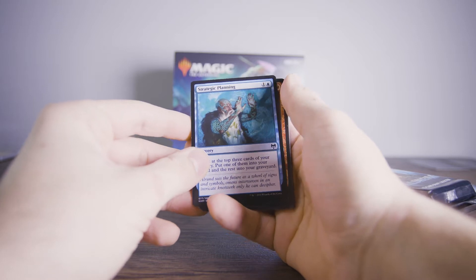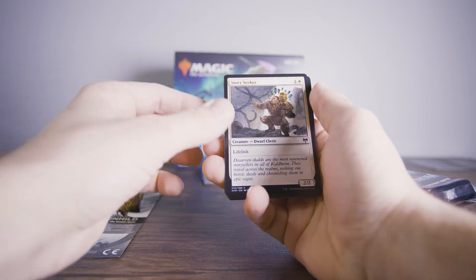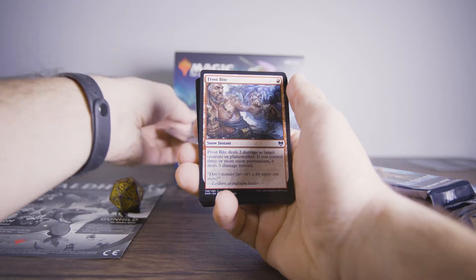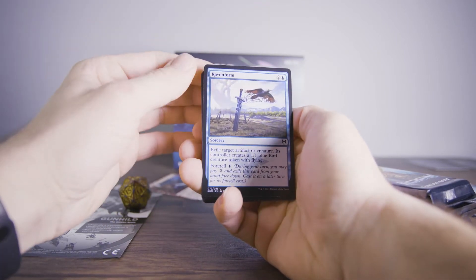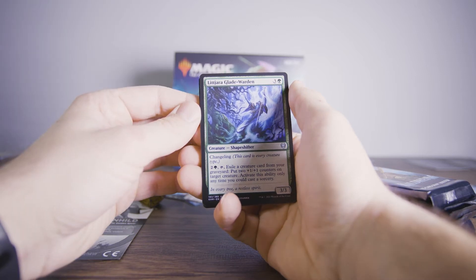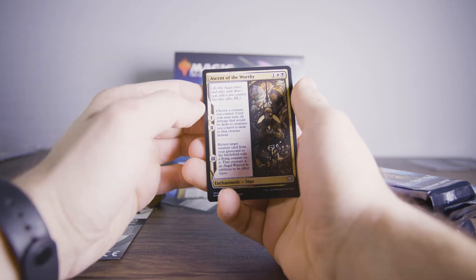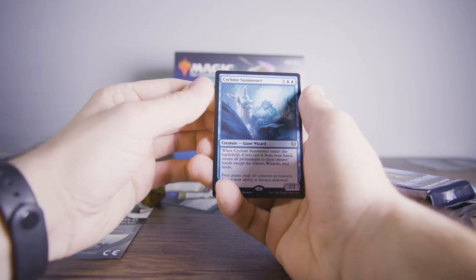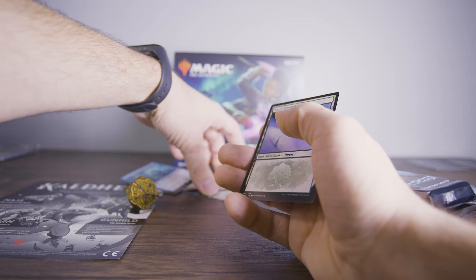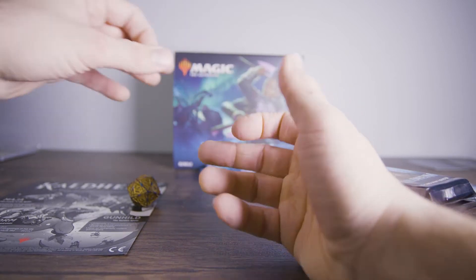Strategic Planning. Fearless Pup. Story Seeker. Masked Vandal. Demonic Gifts. Frostbite. Raven Form. Giant Ox. Sculptor of Winter. Lidhara Glade Warden. Binding the Old God. Ascent of the Worthy. Cyclone Summoner. Snow Covered Forest. A lot of really, really cool looking cards so far. But we are nowhere near done — that's two packs out of ten.